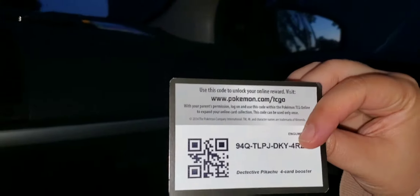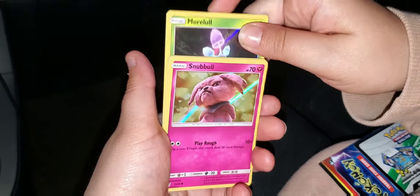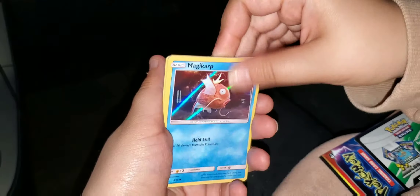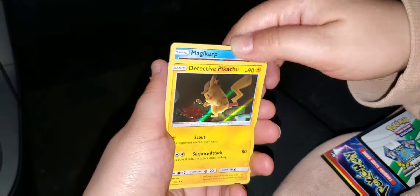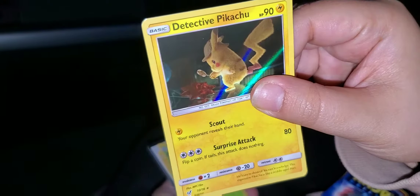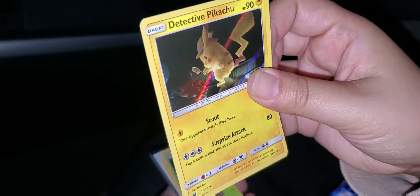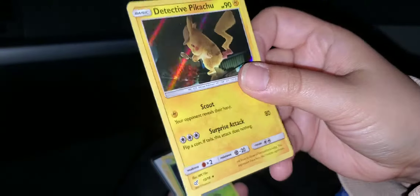So I'm going to show you all this first. We got a Snubble, Magikarp again, and Detective Pikachu — I already have that one, so if somebody wants it you can have it, you just gotta buy an art print. Look at that holo — it's like he's at a rave. We have all of these, we have all of those. We're only looking for two cards — just two cards.